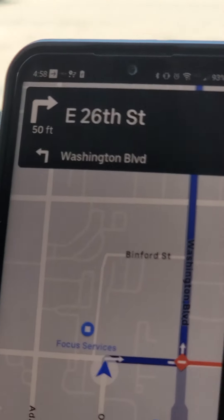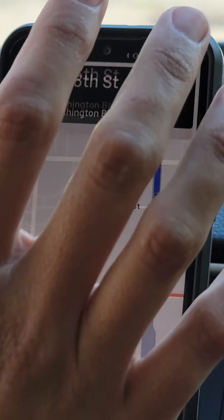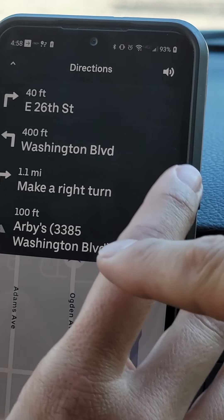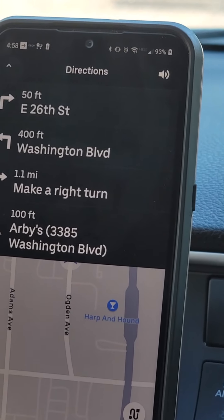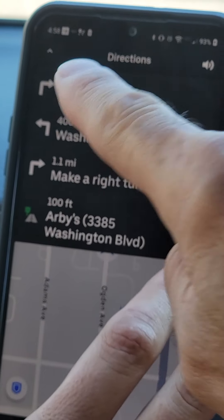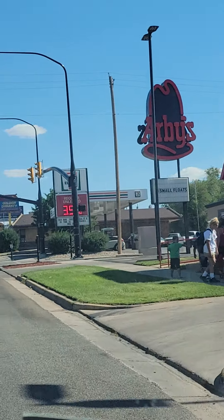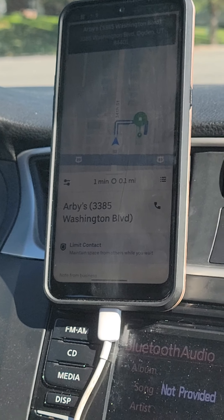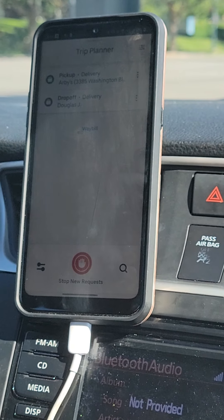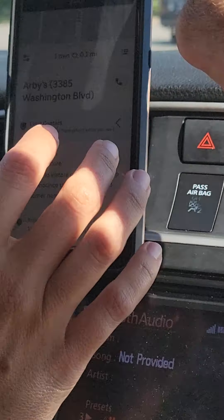Now that we're navigating to the restaurant, tap on the black area where the address is. You can turn off your volume there, and it shows street-by-street turn-by-turn directions. Tap on the map at the bottom of the screen to dismiss it. Since we want to stop and do this, hit the three lines on the right-hand side — the menu — then hit 'Stop New Requests.' Now swipe from the top down to go back to your order.